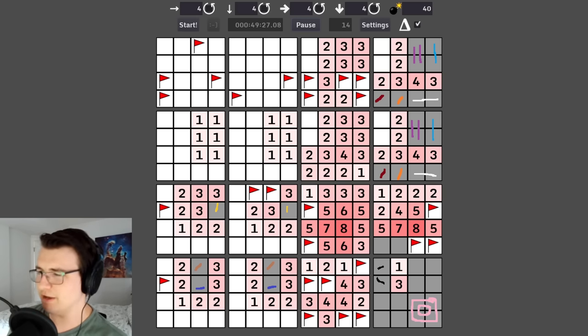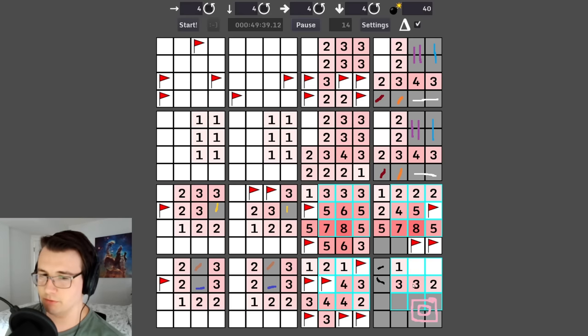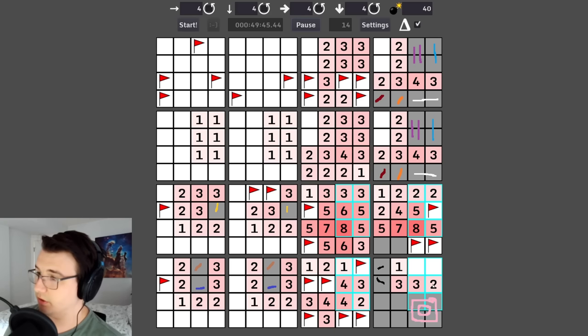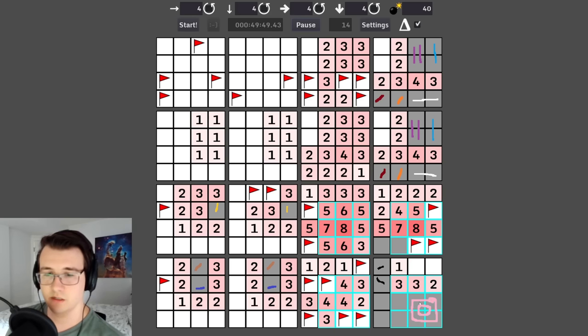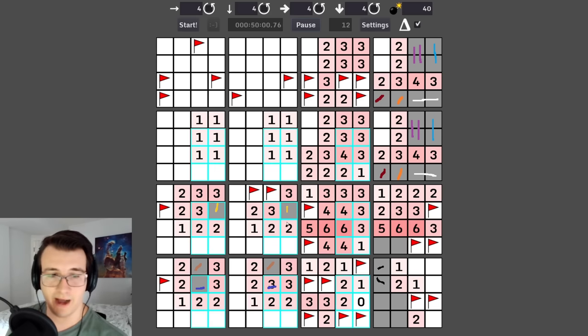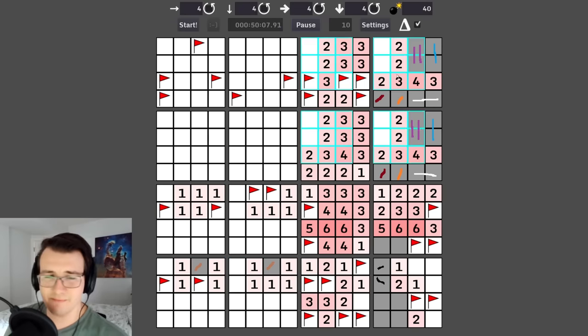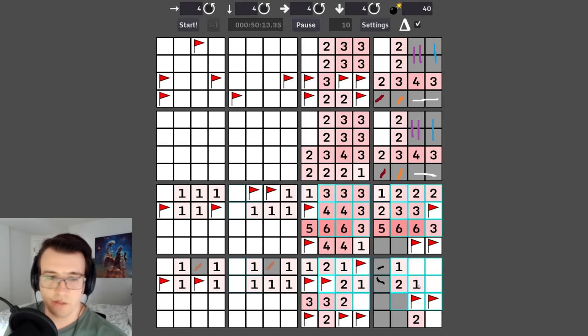Getting close to marking 14 mines. This one is telling — since the black already covers the one, these two are never mines — that's a zero, love it. This two only has two possible cells and they both have to be mines — mark it, drop it. This zero gets rid of a lot — hello! Ten mines to go.